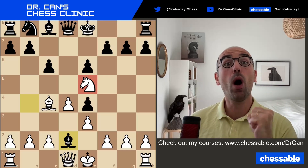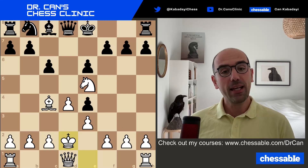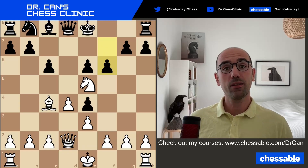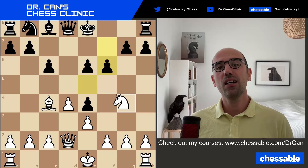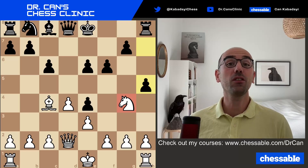That's exactly why Kxd2 is the correct move here. Because if you take back with the queen, you are giving black what they want. They will chase the knight away with f6. There is no escape for the knight besides g4. And after h5, your knight is trapped and will be captured on the next turn.